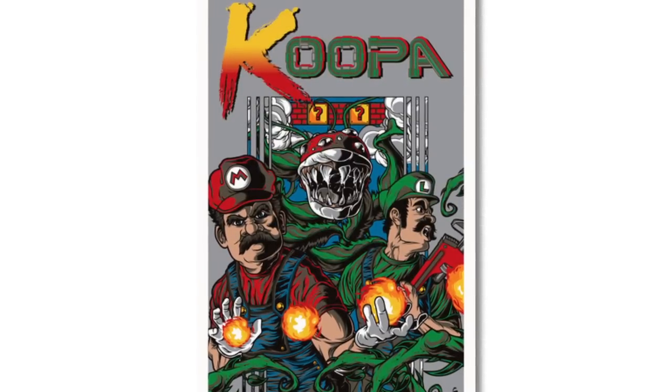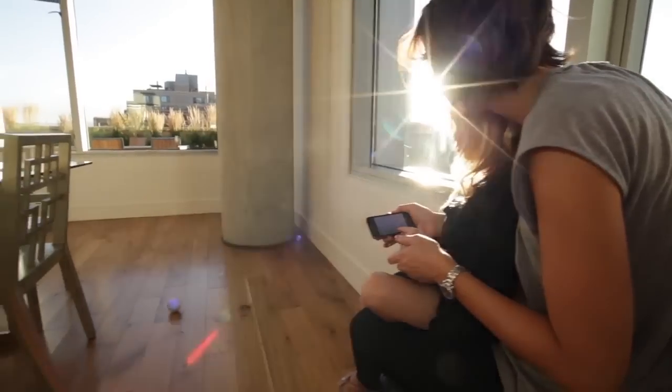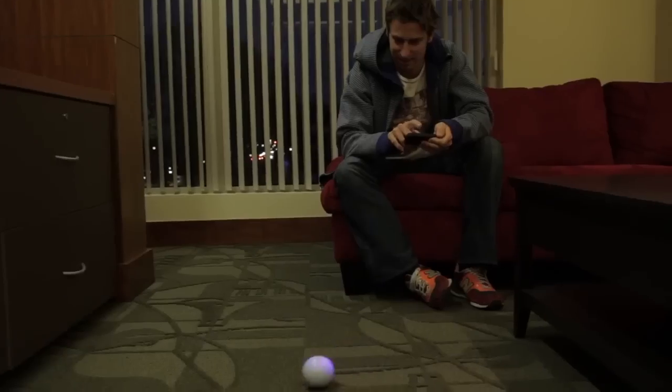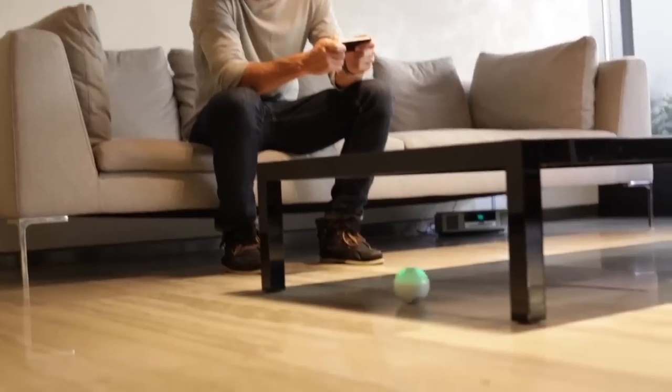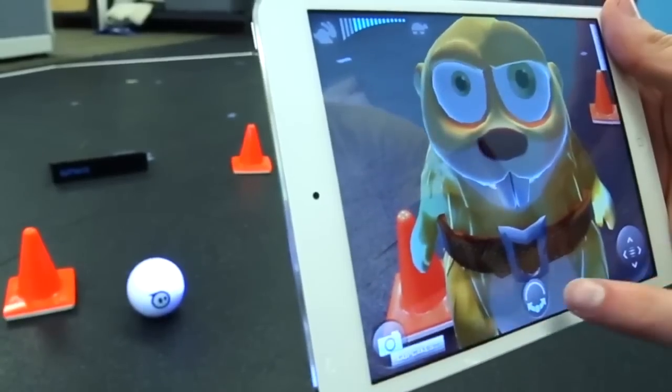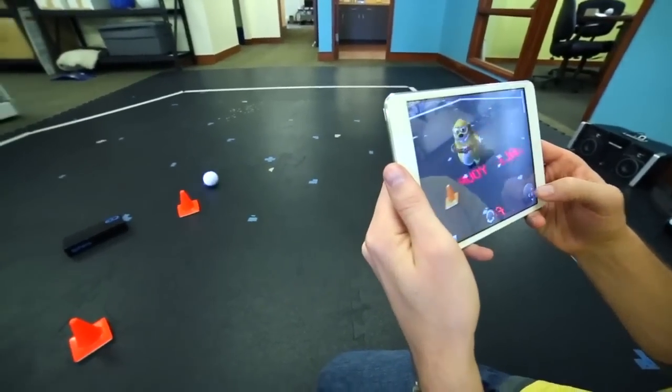Instead of something for your wall, let's get something for your floor — Sphero. Sphero is a robotic ball that you control entirely using your iPhone or Android device. You can tilt, touch, or swing your device to make Sphero move, and it will even follow the path of shapes you draw. There are numerous apps available for Sphero that turn it into an augmented reality gaming experience.